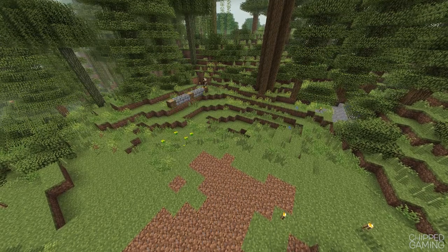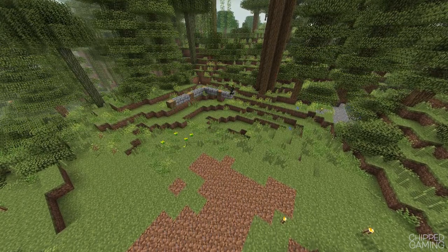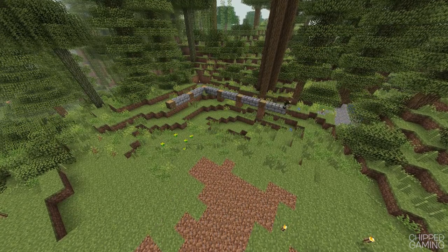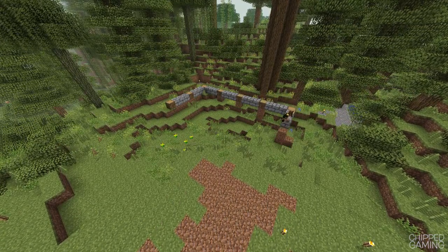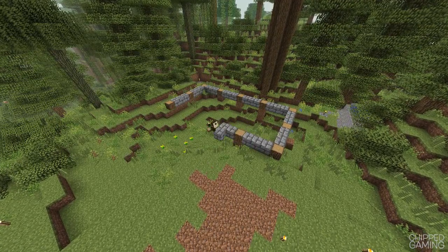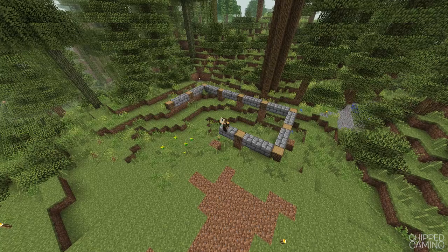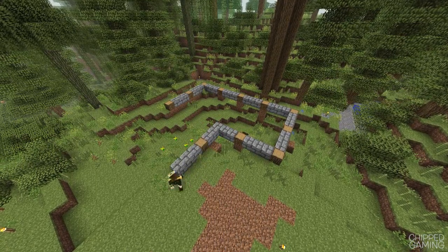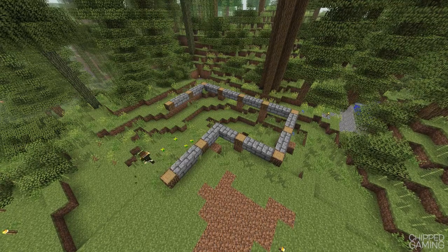I thought the best place to put a lumber mill would be in a forest, and what a better place than the forest right behind our mine. I went into that forest and had a look around to try and find a relatively flat area somewhere we could easily build. I found the area you can see on screen, got it all cleared out, and as you can see I'm currently building all the foundations for the lumber mill.